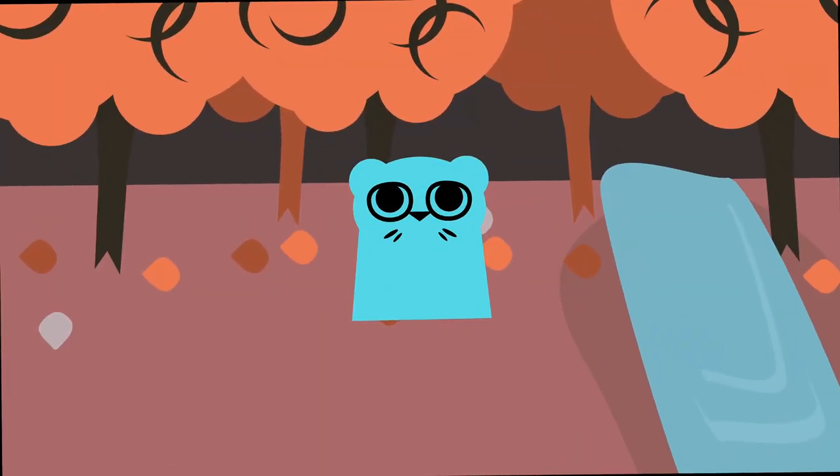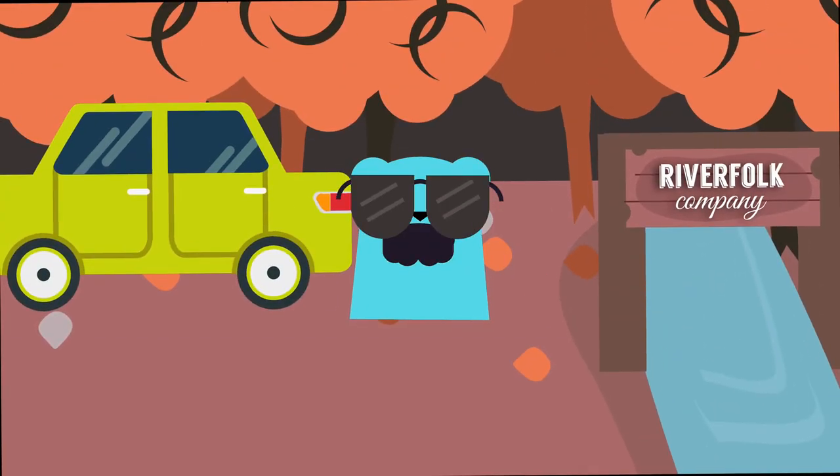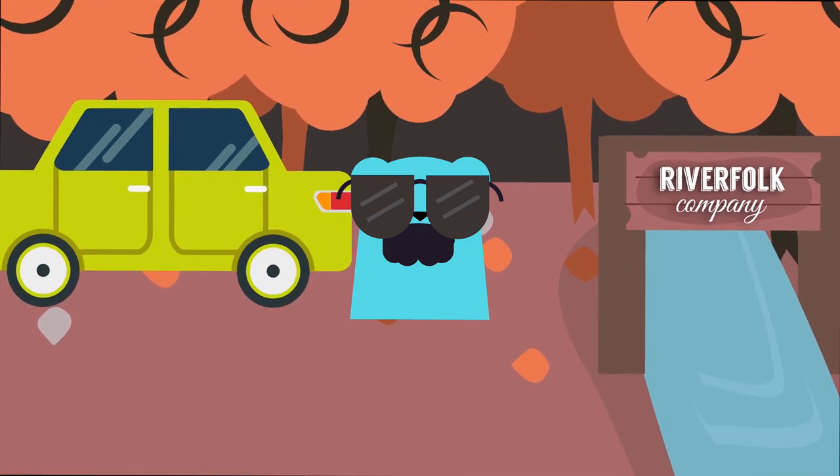Hello and welcome to Lord of the Board. This is Sam and today we are going to learn the art of sales and trade. What we have here is otters who are basically shady otters — I like to describe them as the shady car salesmen of Root. But how do you succeed when no one wants to buy from you? How do you actually sell your services when nobody trusts you? And how do you gauge your service prices appropriately depending on the board? Well, that's what we're going to learn today and more as we go through 10 tips and strategies on how to play the Riverfolk Company.